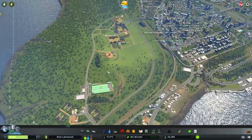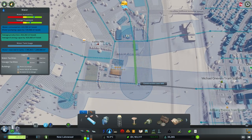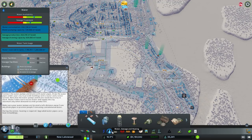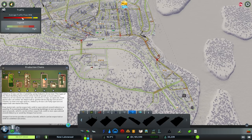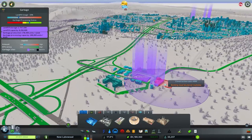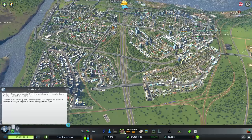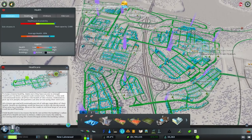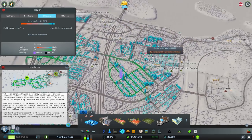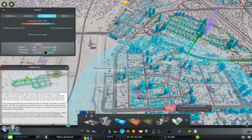Let's put the industry stuff on hold — it's looking great — and switch gears to our ever-present goal of getting more people in. Quick run through services: power is good, water is good, garbage is definitely good — just make sure we cycle through that building and empty it when it's full. Healthcare is looking good coverage-wise, death care same idea. The cemetery use is high, and child care could use more coverage in this area.